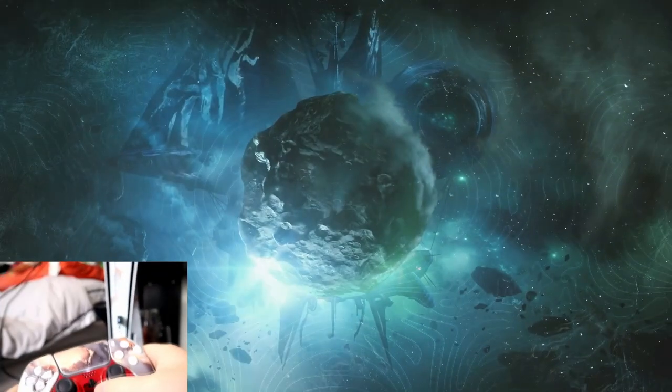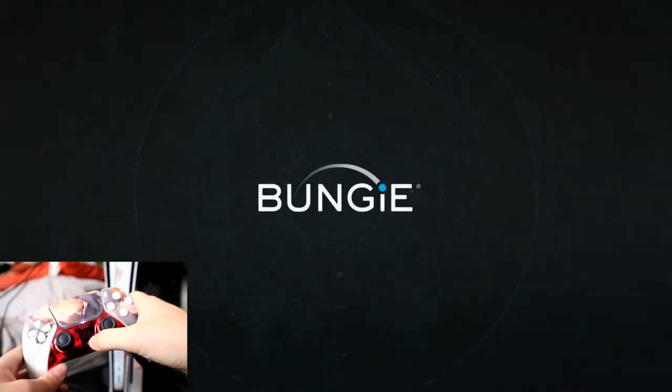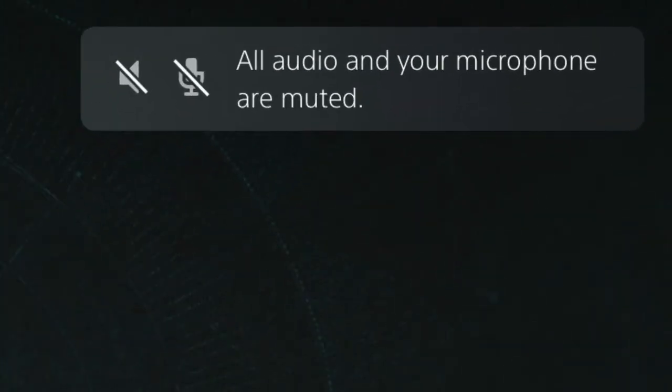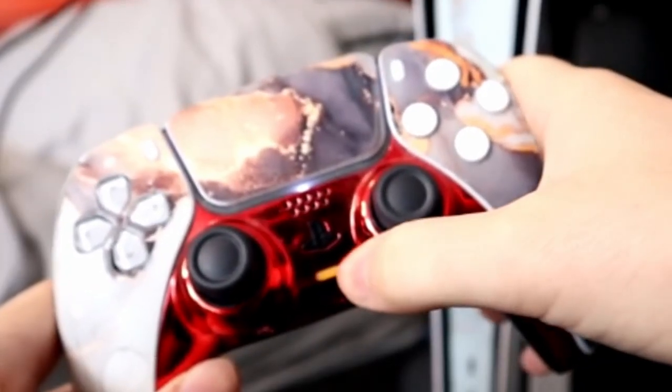Number 25: The Mute Button. Need a little peace and quiet? You can easily mute all sounds from the PS5 by holding down the Mute button on the DualSense. An icon will appear in the top-right of the screen to show that all audio is muted, and the Mute button will flash orange instead of being solid or off.